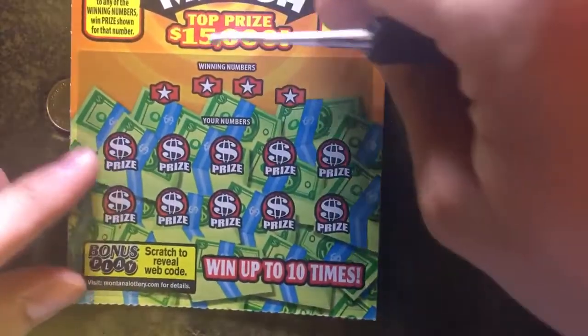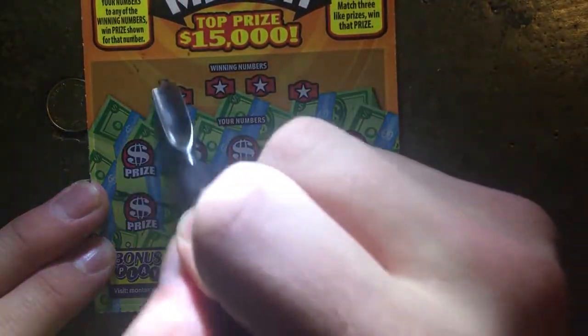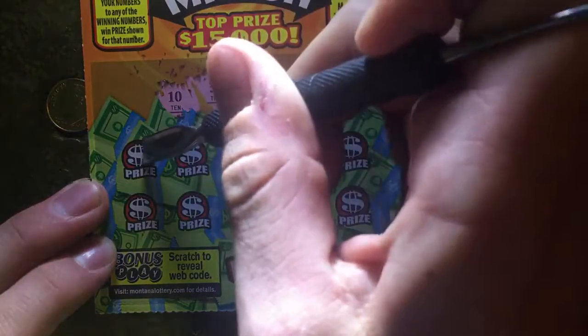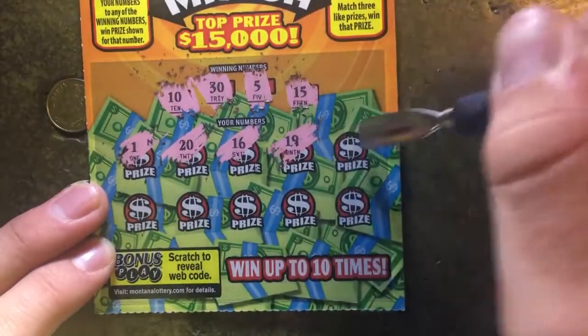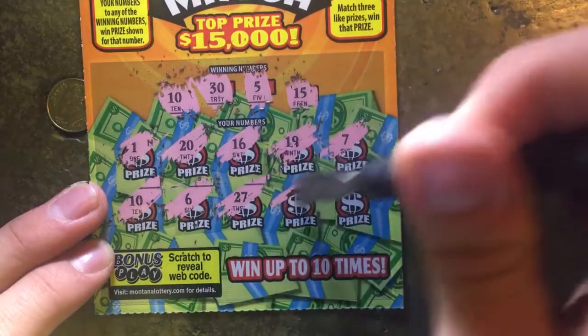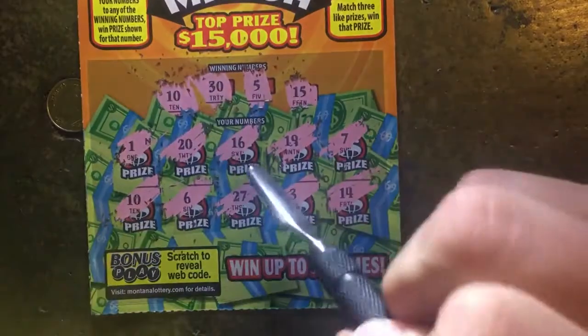So we got one winner so far. The $2 Double Money Match. 10, 30, 5, and 15. Then 1, 20, 16 — one-offs. 7, ooh there's a 10... 3 and 14. Nothing — but we got a 10 to match.